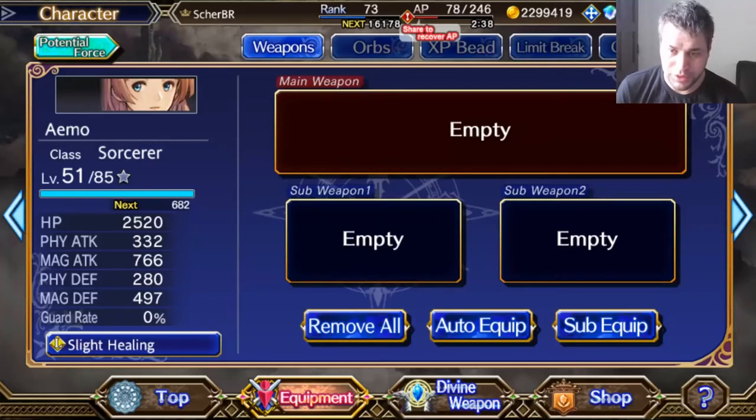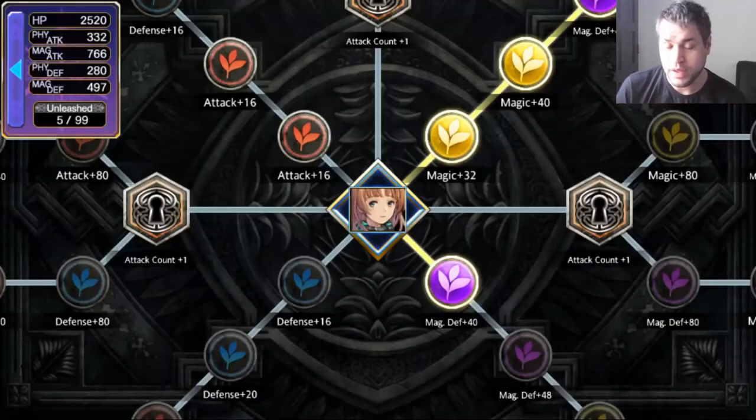We need to talk about the first thing: her stats are above average for a character that uses stats, but only when compared to story characters. She doesn't beat gacha characters in the game, but she has very high status when compared to them, and she also has the potential force of the story characters.